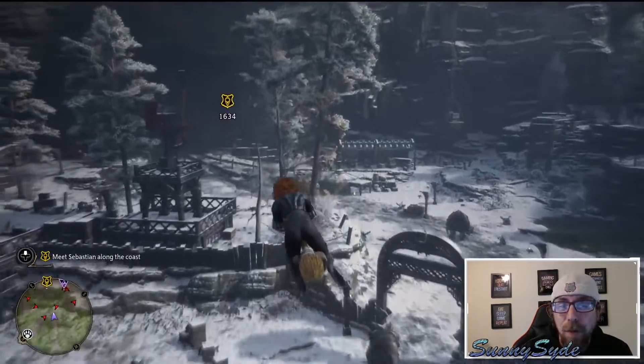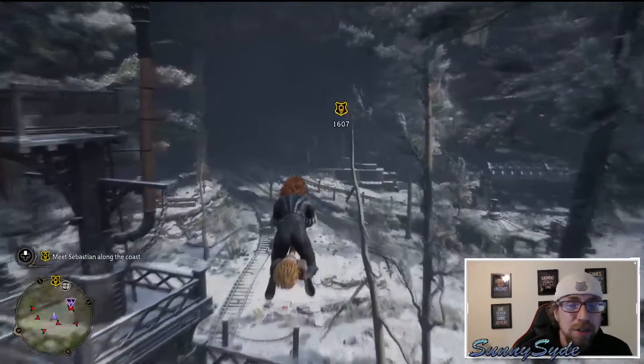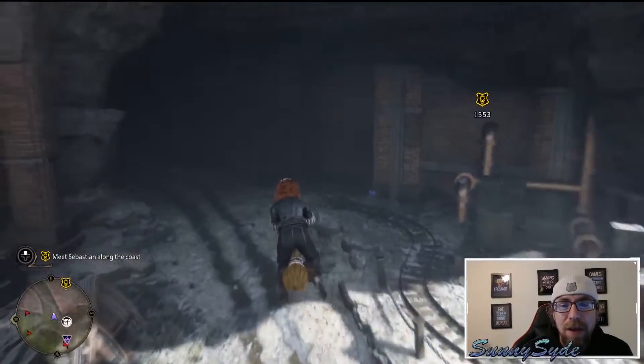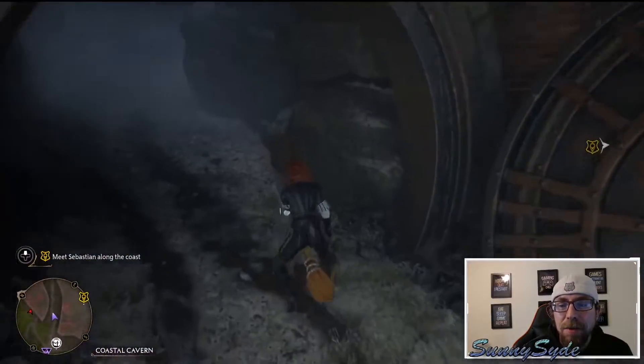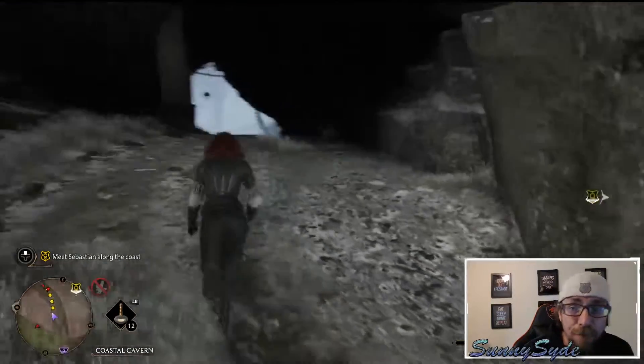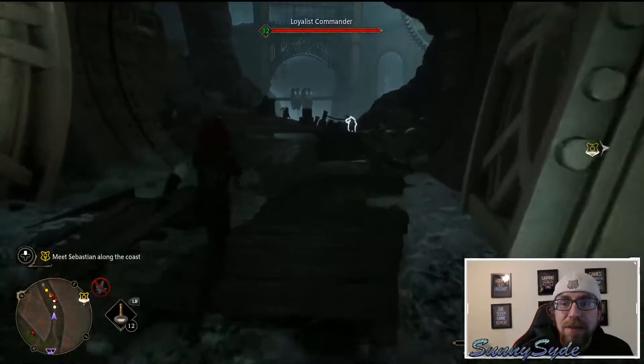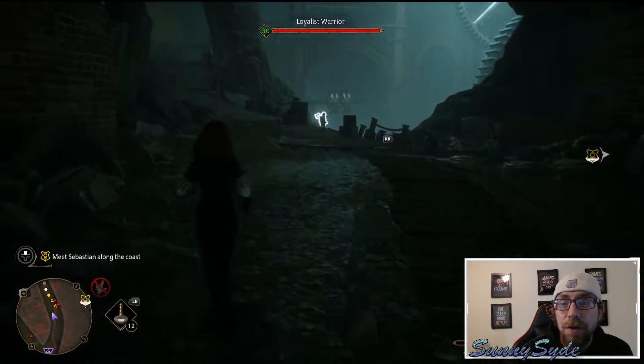Once you get in here, if you don't want to fight them or don't want to bother, just fly over it. Look down towards the bottom left and you will see a little tunnel. You're going to have to jump off of your broom, and then you're just going to run through here, and this is going to lead you to the other side.